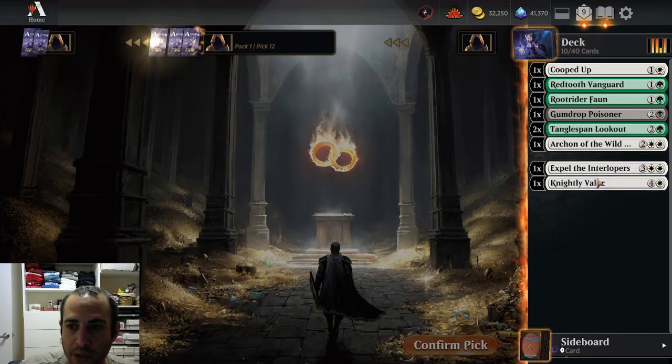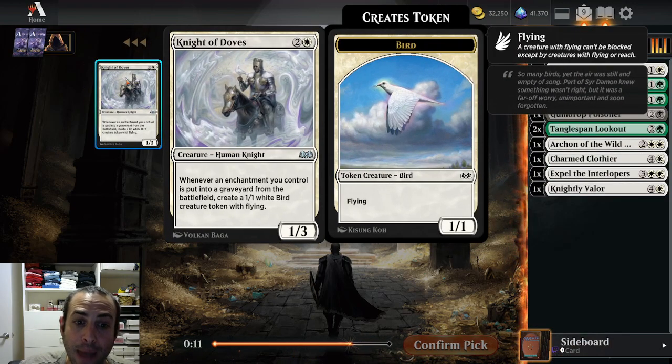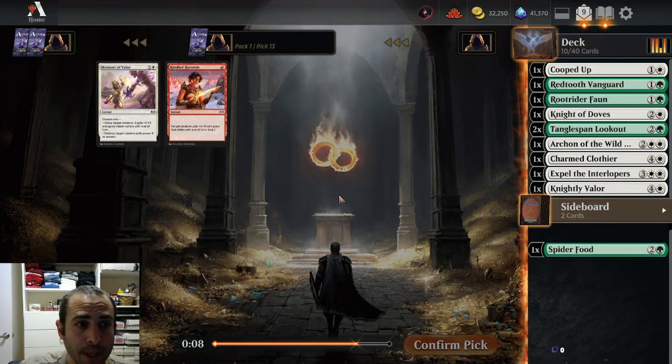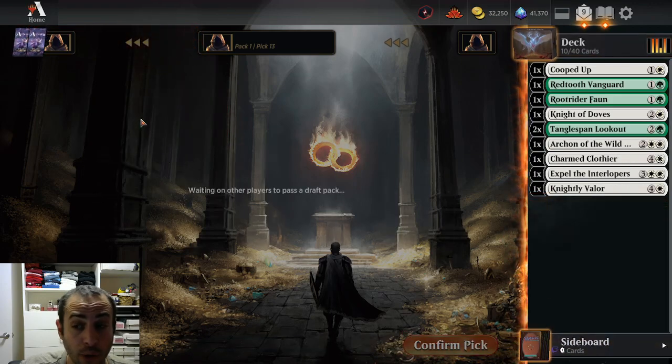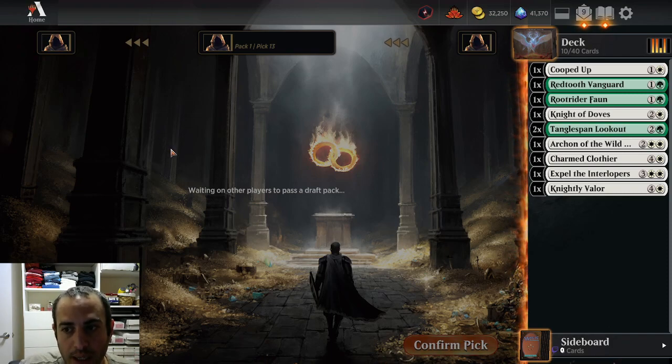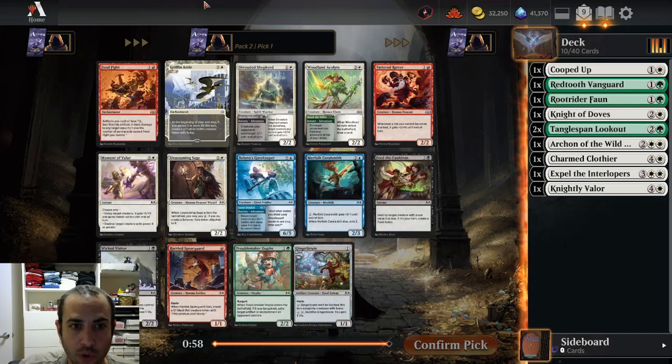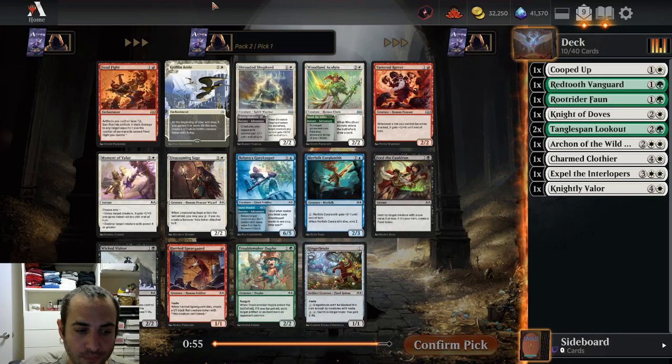Charmed Clothier is a good card to put a roll on one of your creatures. Knight of Doves came back — another good card for green-white auras. Like I said, it's not an archetype I draft often. I draft a lot of multicolor green, and I draft white-black grindy and white-red aggro. If you look at the signpost gold uncommon for green-white, it pumps all your aura creatures — it's clearly what green-white is meant to do in this format. I just really haven't drafted it or played against it much. I don't think it's a deck that's in every pod, but we're clearly in a seat for it.